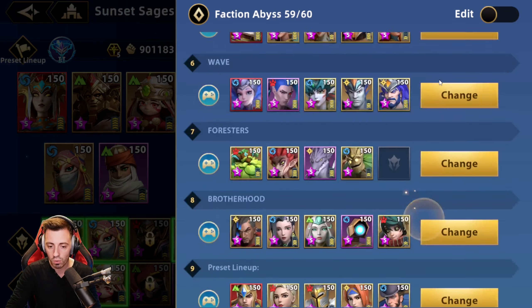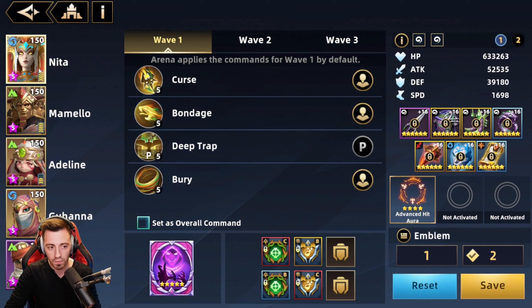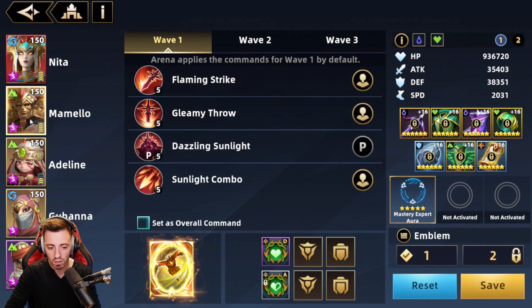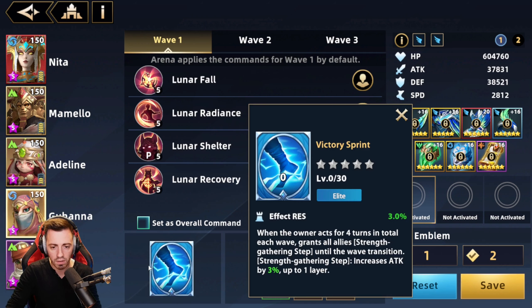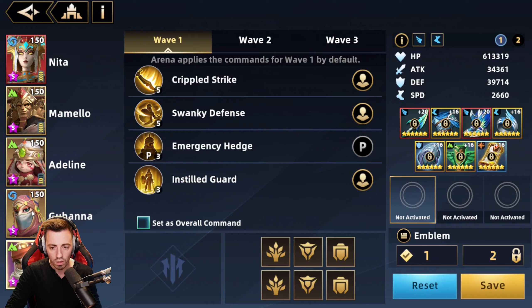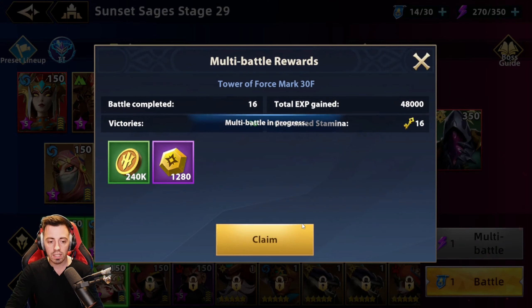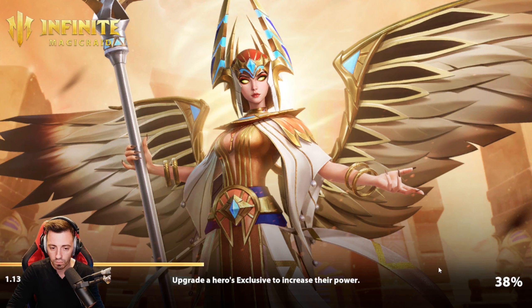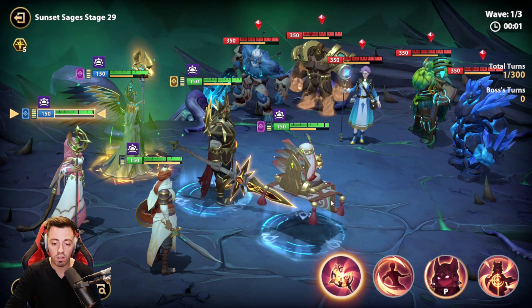Let's have a look at the team just to see if I have auras to parameter. Okay, that one on Guhanna is interesting — it's not even five stars though. So just in case it doesn't work, I can still put something else in the team. Let's try that. Okay, so let's start the fight.